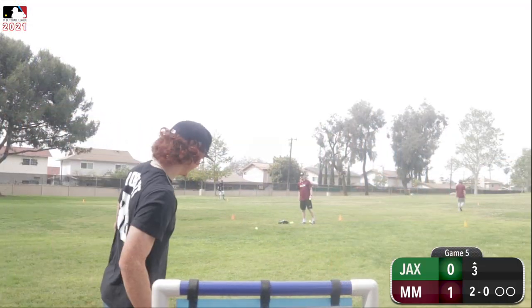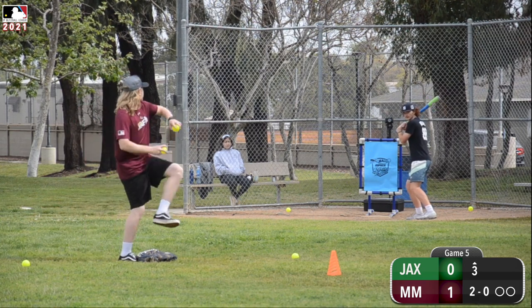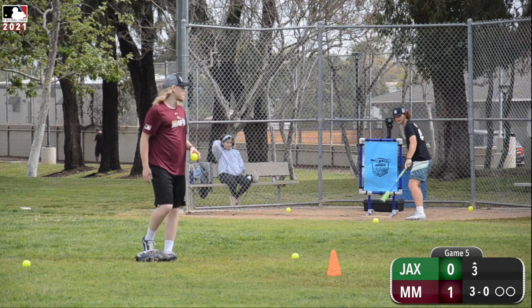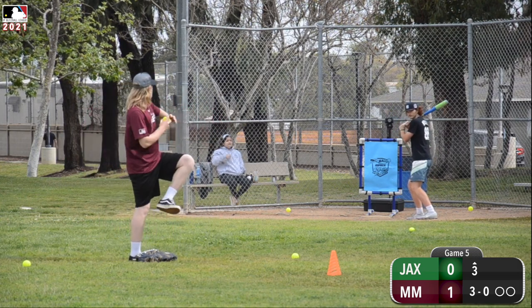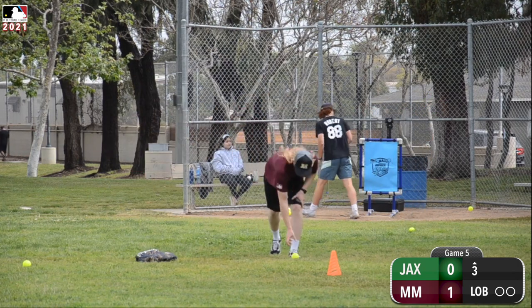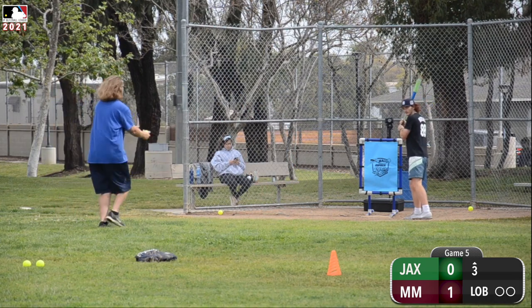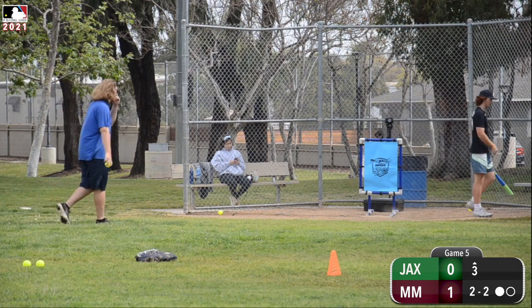Top of the third. The Mullet Mafia still leading this game 1-0. 2-0 is the count, throws the pitch — just misses the strike zone, 3-0. Can Thomas work a lob? He will. Here comes a team lob for Thomas Baton — J.D. Kruger lobbing it to Thomas. Here comes the lob and it's a ground out. One down.